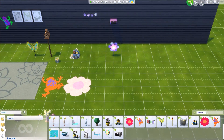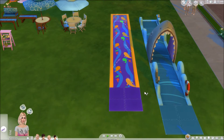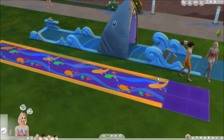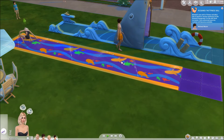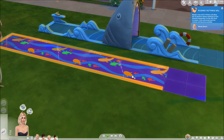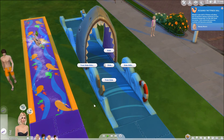Now let's see the interactions with the water slide. You can 'trick slide' and just 'slide.' It gives you the fitness skill. It loops and you keep doing it — you can also do it as a group activity. She had some fancy moves there!